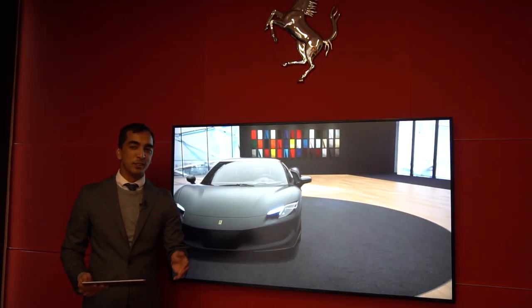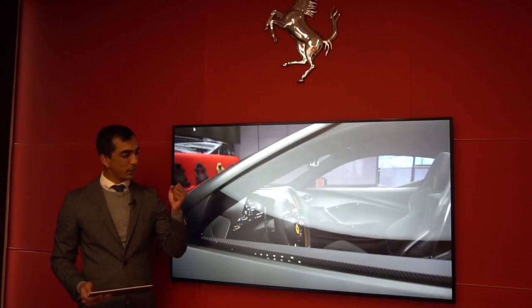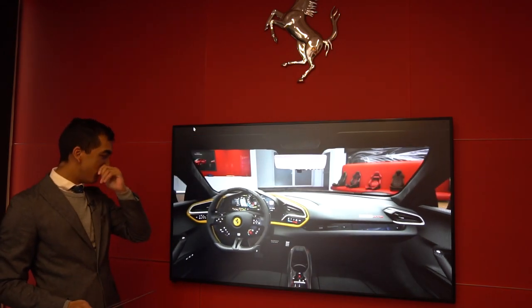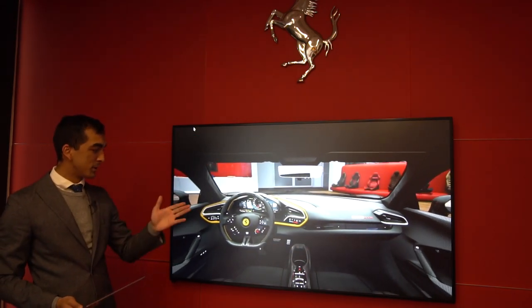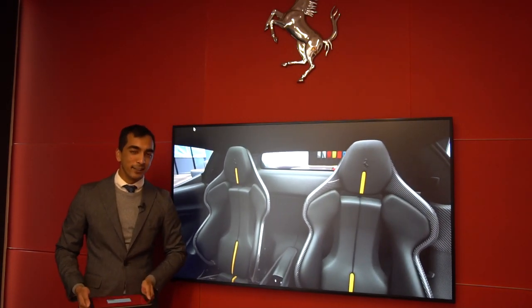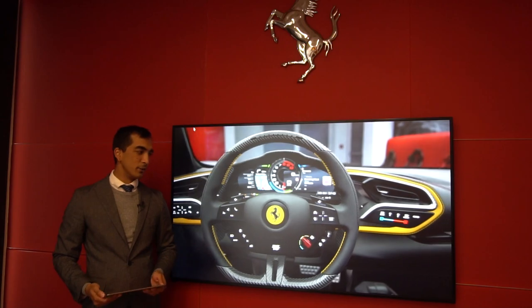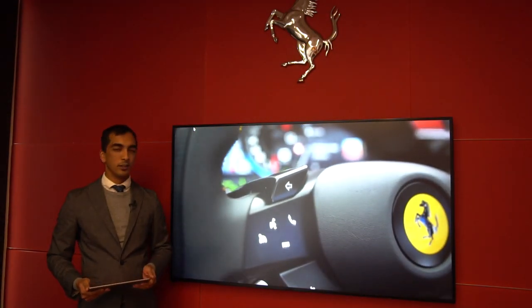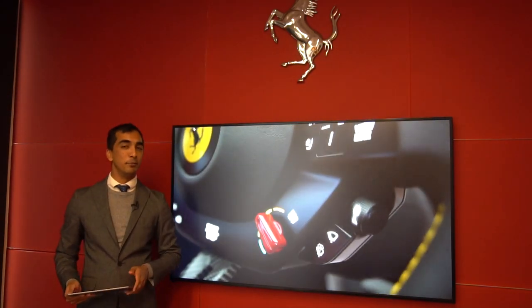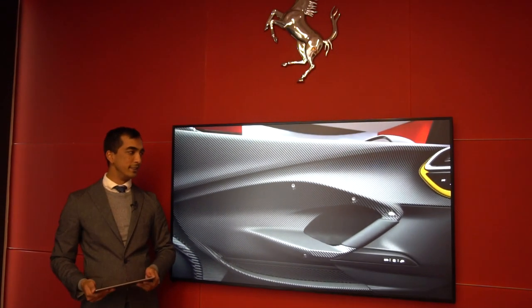The Ferrari 296 GTB — the first Ferrari with the V6, a V6 turbo hybrid rear-wheel drive with 830 horsepower and massive amounts of torque. 0 to 100 in 2.9 seconds, 0 to 200 in 7.3. It is the definition of fun to drive and it is also such a beautiful car, taking many inspirations from classical cars — the likes of the 250 LM being the biggest inspiration — and it harnesses the next generation of Ferrari design.